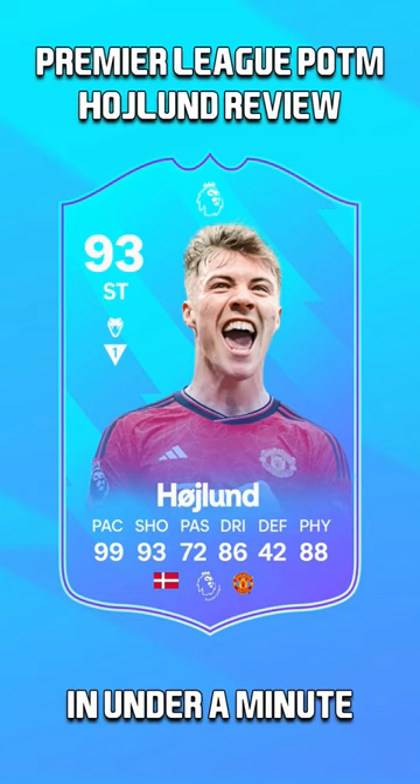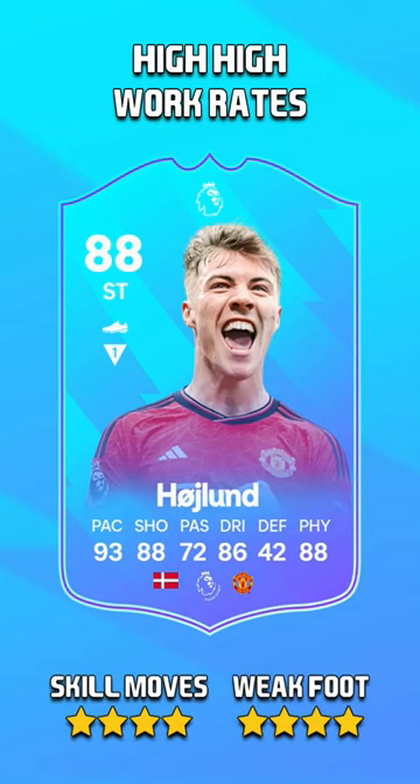Player of the Month Haaland player review in under 1 minute. Starting off with the card, he has 93 pace, 88 shooting, 72 passing, 86 dribbling, 42 defending, 88 physical, 4 star skill moves and a 4 star weak foot, and high high work rates.